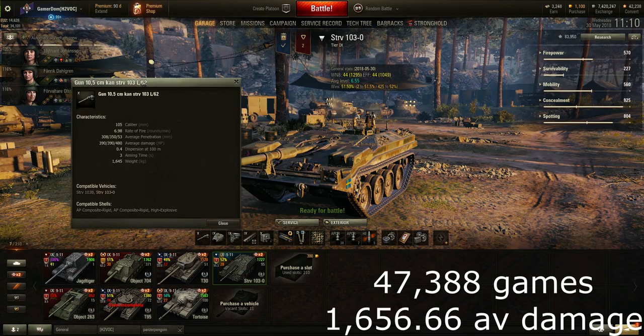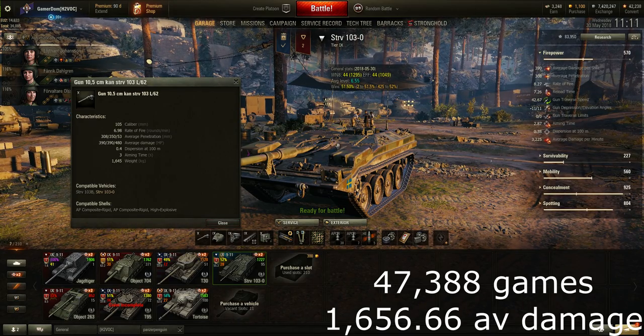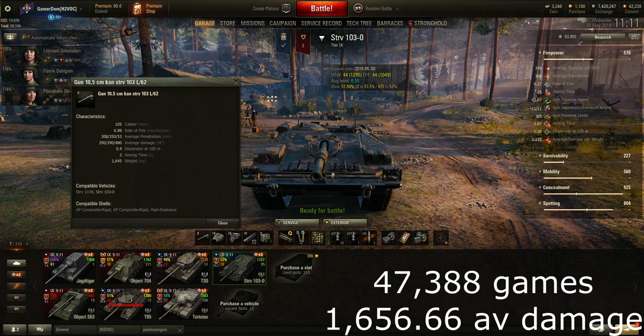I call this thing 'the sniper' because it has one of the best accuracy guns in the game — and we'll all laugh at that because when you try to use it you manage to miss every shot. Dispersion is 0.4, but once it gets into siege mode this thing is an absolute brute in terms of accuracy. In running mode 0.4 is not so good, but penetration is very good: 308mm standard APCR for a tier 9 TD is excellent, 350mm premium APCR, 390 average damage, reloads in 7.2 seconds.